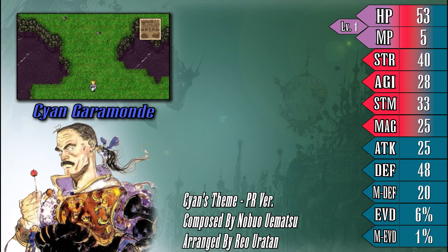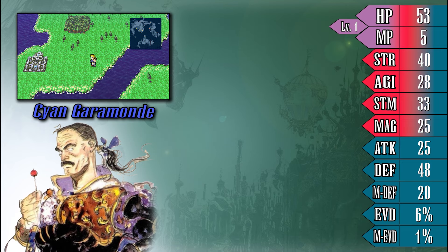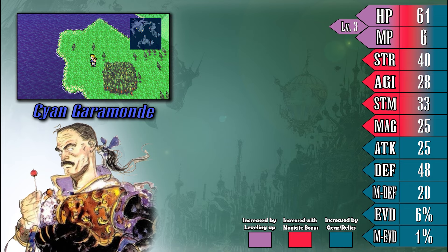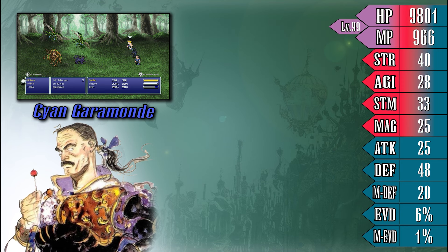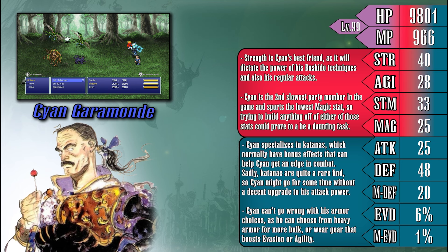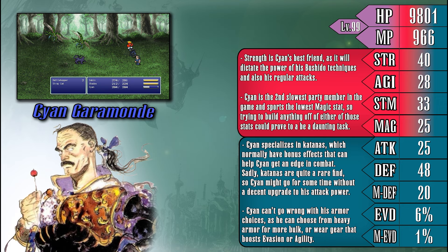Kayan is quite a straightforward character that has one clear role in combat: charge up and then dish out very powerful attacks on enemies. Looking at Kayan's stat block, he boasts a high strength stat while having one of the worst agility and magic stats in the game. Kayan is going to want to lean heavy into his strength if he wants to see any real success on the battlefield. His selection of weaponry is nothing noteworthy, but it is important to note that he is a specialist in katanas, which do normally come with an added bonus alongside their high damage output. Kayan's armor selection is also fairly decent, being capable of wearing heavy armor to increase survivability, or equipment that can help bring his more lackluster stats like agility or magic higher up.